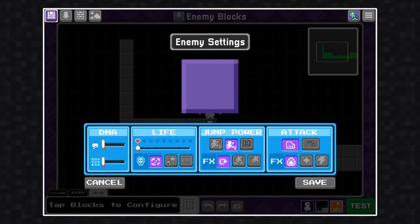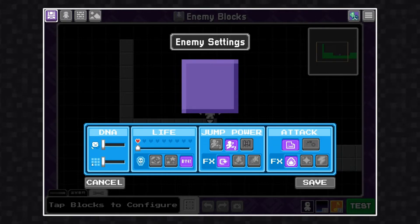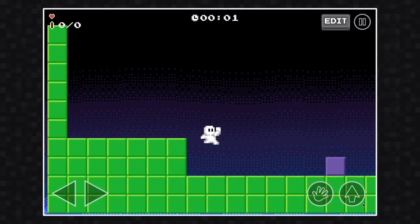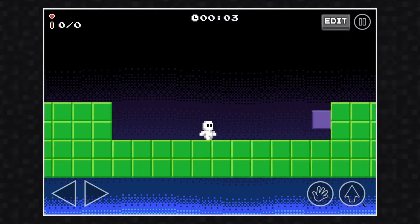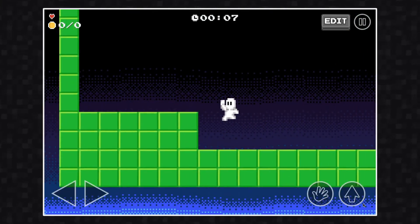We can also change the enemy's artwork. I'm going to change this enemy's life to one heart and then click Save. Let's test it — that worked exactly like I thought it would.